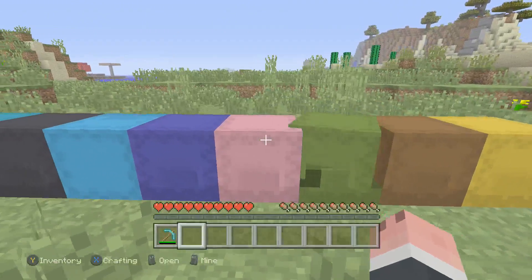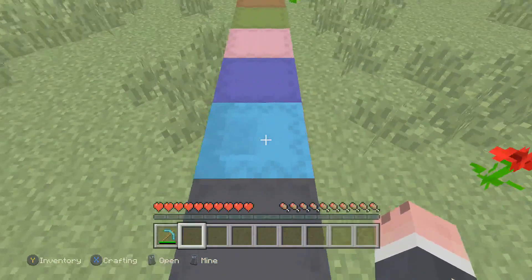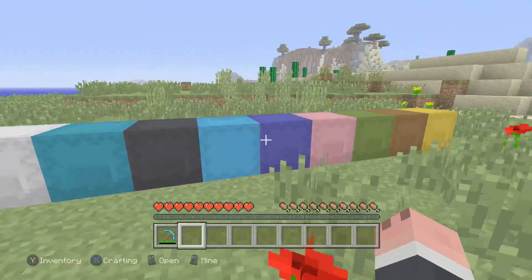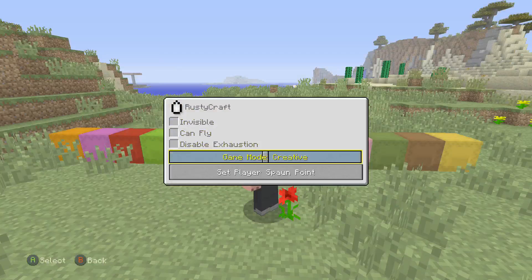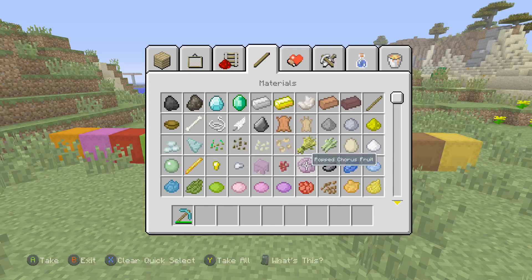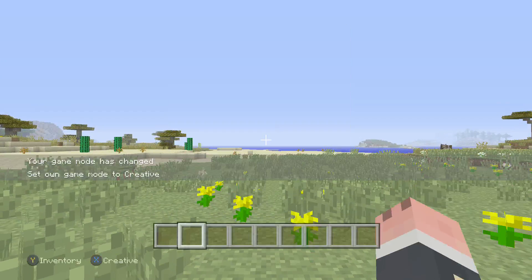They've got all the colors — brown, green, pink, blue, light blue — and you can open them sideways which is pretty cool. You also got black, cyan, white, lime green, red, magenta, and orange. They also added shulker shells — that's pretty much how you make shulker boxes. That's what they look like in your hand.